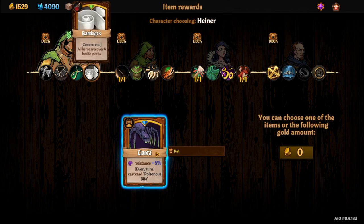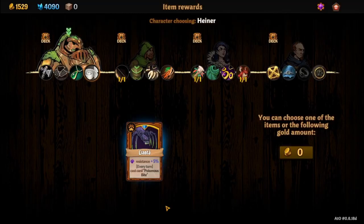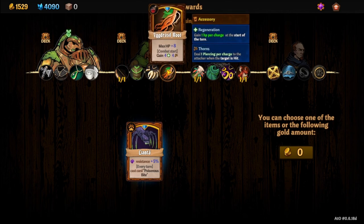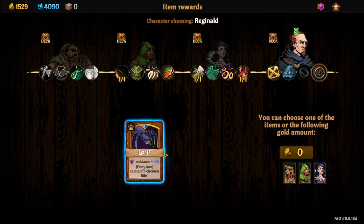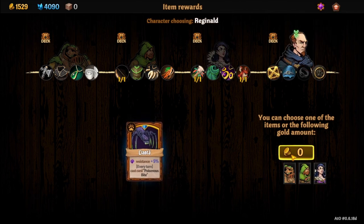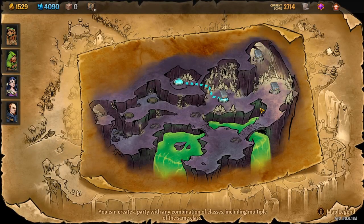Opening the cocoon gives you Leanta. She's a poisonous bite front monster that deals five damage and applies three poison — really good in a poison deck. If you want to make it easier, bring Heiner. That's how you unlock Leanta the spider for your poison deck.